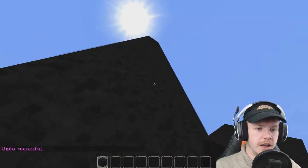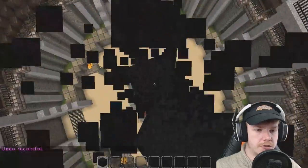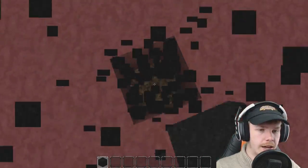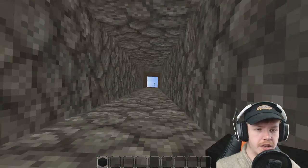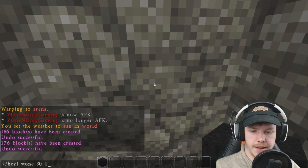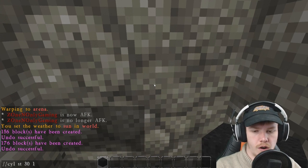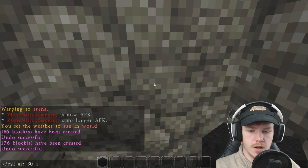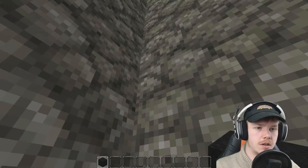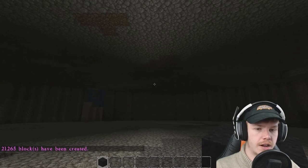We want to get rid of this pillar and go underground in the centre. How many blocks do we want to go down underneath? I want to go a fair way down. That should do for the moment. I'm going to do a cylinder of air — 30 by, let's say, seven blocks tall for the moment. Boom. Okay, so we have a nice rounded area.